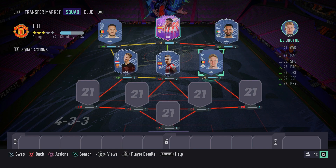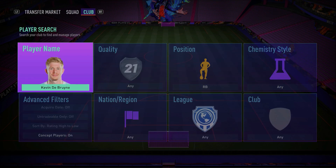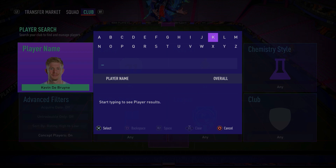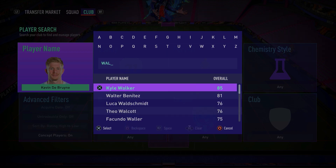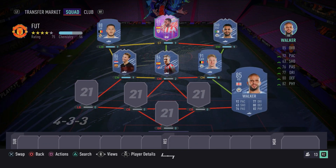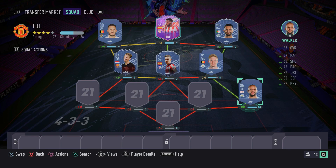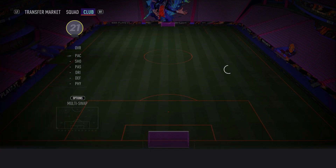That completes the midfield and attack. Moving into the defense, starting with the right-back spot — we have another Manchester City player, Kyle Walker. Make sure you guys go ahead and pick up Kyle Walker. He's a very solid right-back option — he's got the pace, he's got the physicality. He's got 94 sprint speed, 90 acceleration, and he's very solid defensively. We all know Kyle Walker is a very good card, so make sure you guys go ahead and pick him up.